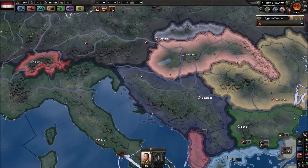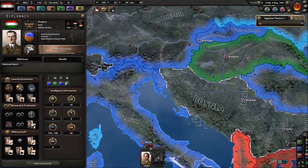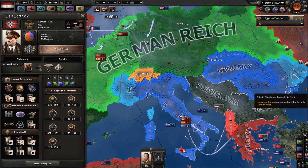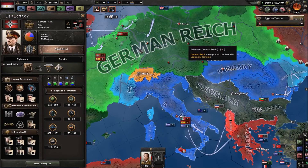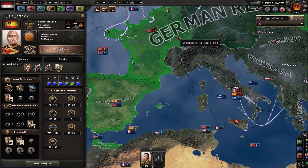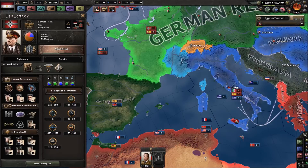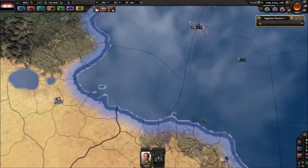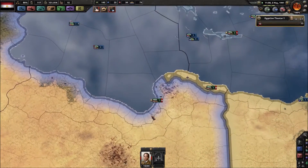Hungary is starting to send troops down — they're just giving all of their troops to Germany as expeditionary forces. I would hate it if Spain got involved. They have like 80 to 90 some odd divisions.